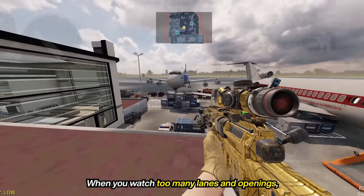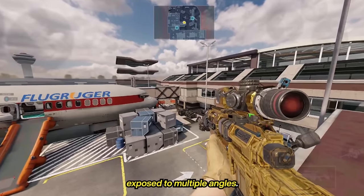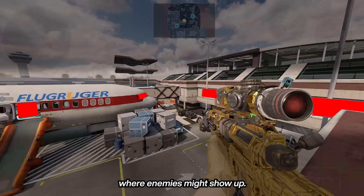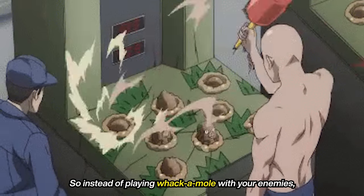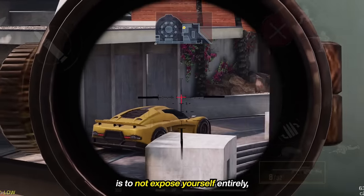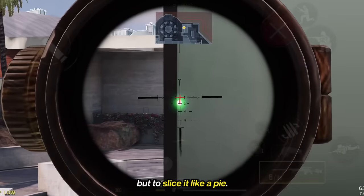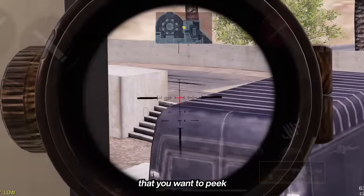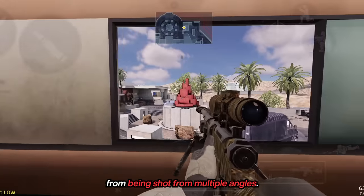When you watch too many lanes and openings, you're leaving yourself exposed to multiple angles, and you also have to watch for multiple spots where enemies might show up. So instead of playing whack-a-mole with your enemies, do this instead. A proper way to peek at an angle is to not expose yourself entirely, but to slice it like a pie. By doing this, you're essentially dividing the angles that you want to peek while keeping yourself from being shot from multiple angles.